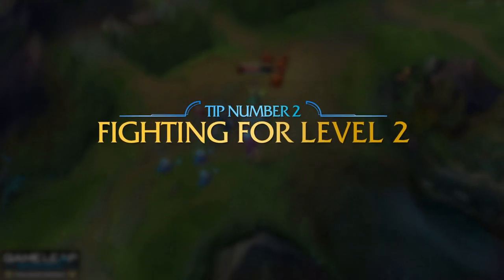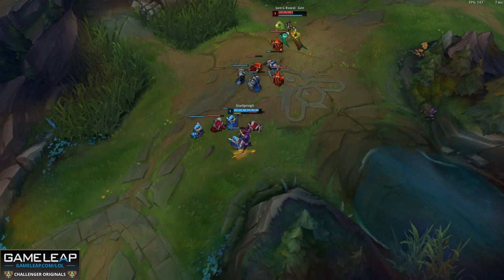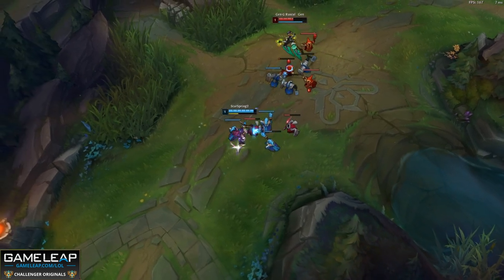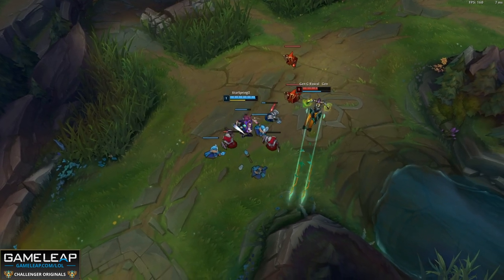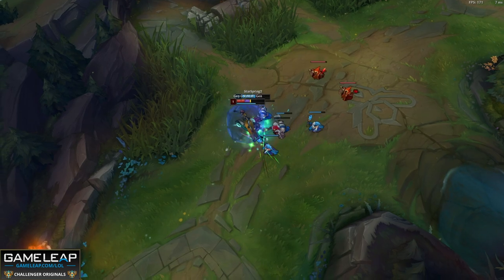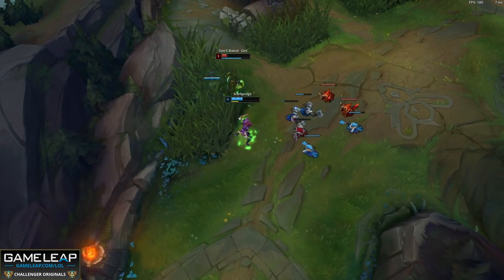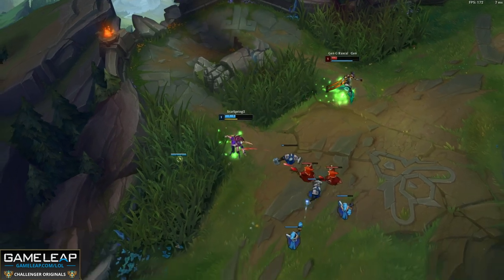Next, let's focus on fighting for level 2. Level 2 is arguably the most important level-up in League of Legends because your power essentially doubles in terms of cooldowns — it's two abilities against one. It doesn't matter how good or bad the matchup is; you will always win a fight at level 2. It is very important to know what minion and wave you hit level 2 off, because you can catch your enemy unaware and potentially kill them.